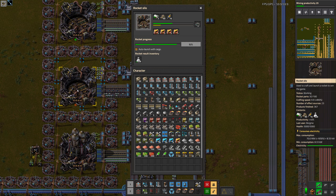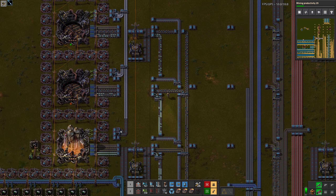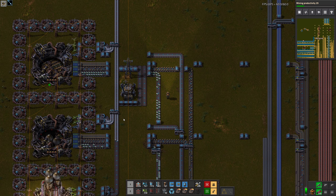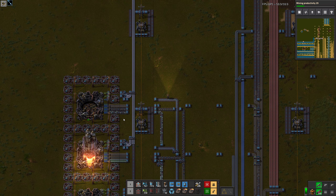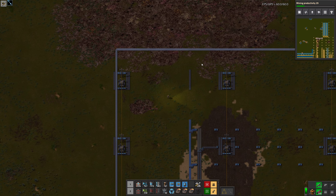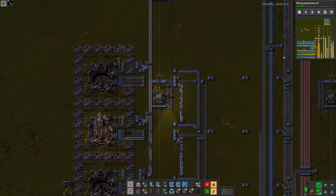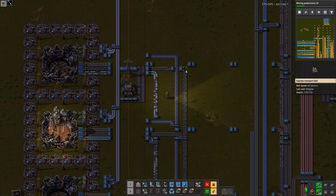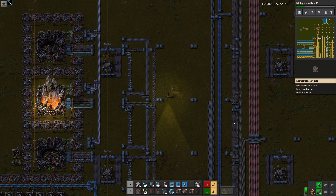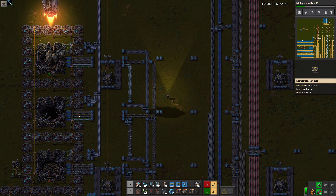This one would probably be the worst affected one. It looks like we have a full belt now, which is good. It might mean that we don't have a full belt of yellow science, but then we are limited by that instead. And we can handle that if we want to, except that it means we need more low density structure and we don't really have a good way of extending that.